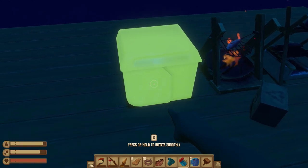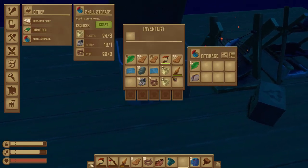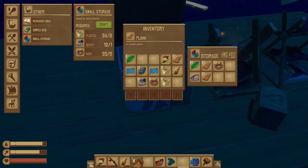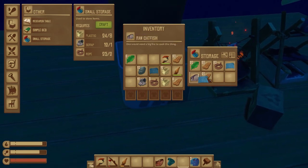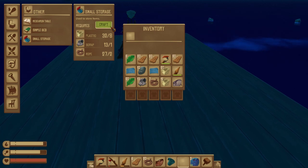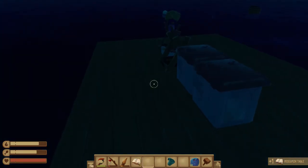Survival tip number twelve: inventory management. You'll likely want to craft some small storage containers for items you can't use yet — like catfish or salmon — as well as copper ore, metal ore, or a general excess of materials. Also note that you aren't able to sell items to vendors aside from specific fish caught with bait, so there's no real need to hold onto items you can't use. Materials for small storage containers: eight plastic, one scrap, and two rope (convert four palm leaves).